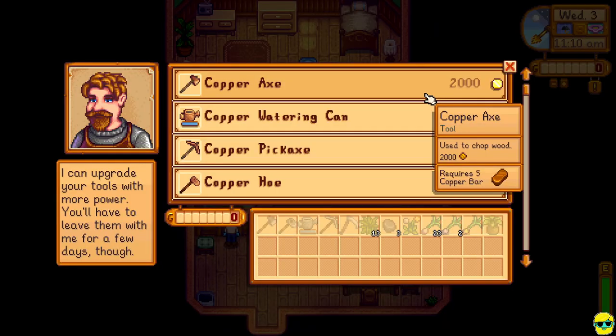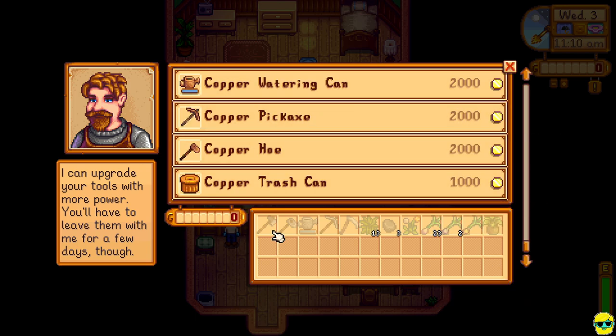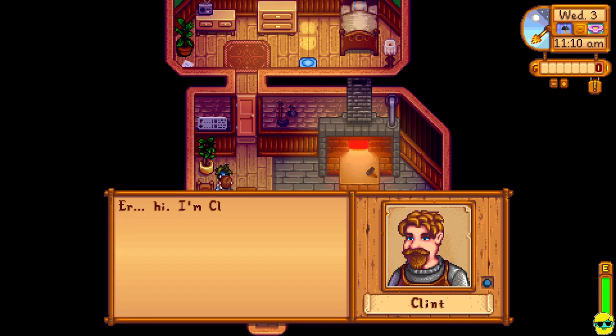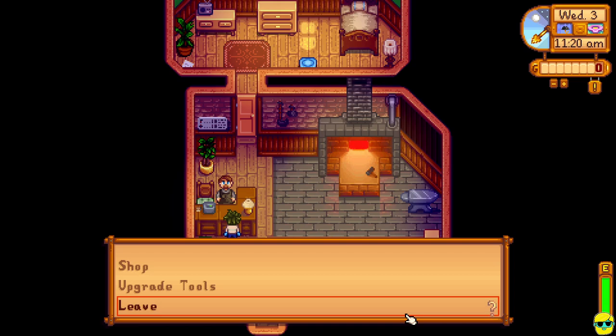What you might want to do is upgrade your tools. To upgrade anything to copper, unfortunately you will need copper bars, which you get from copper ore and smelting it, which you can do on your farm once you get the ore and the means to gather it, but we're not there yet. So don't worry about what he offers just now, but it is worth talking to him. He's a shy guy — his name is Clint. He also has one other function, which is he can break geodes for you.